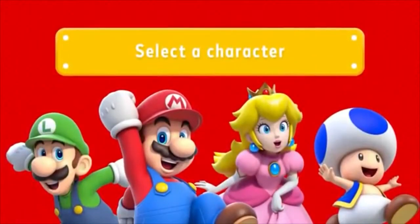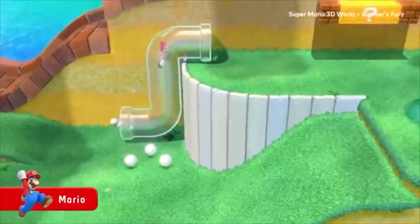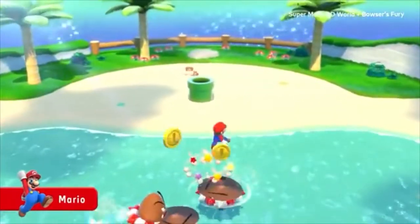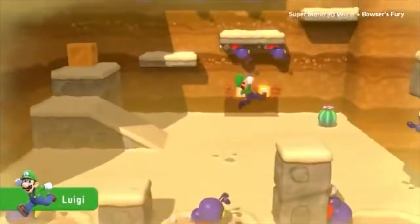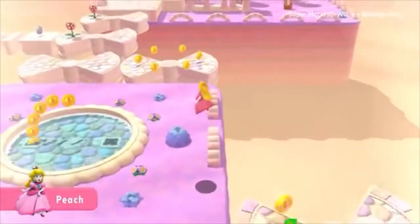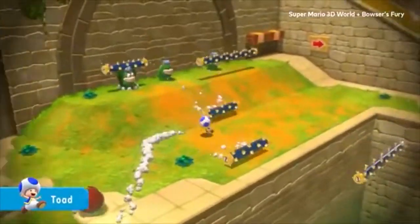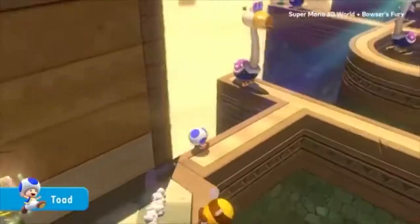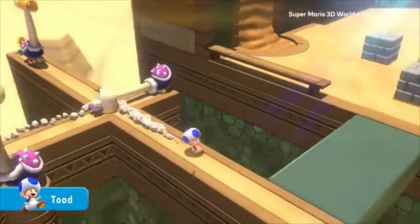These familiar faces are quite the crew. The all-rounder that's around most any course: Mario. And his bro, hitter of high jumps: Luigi. Her hovering highness: Peach. And even the dashing Toad.